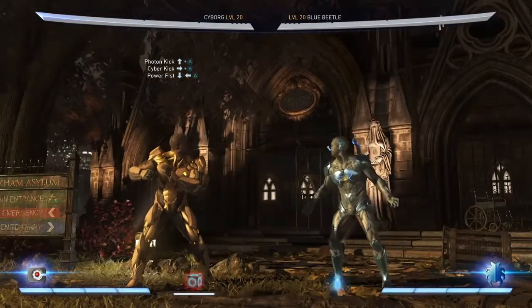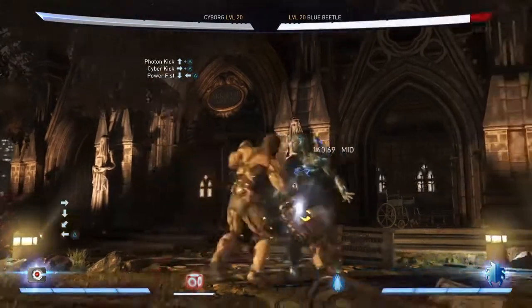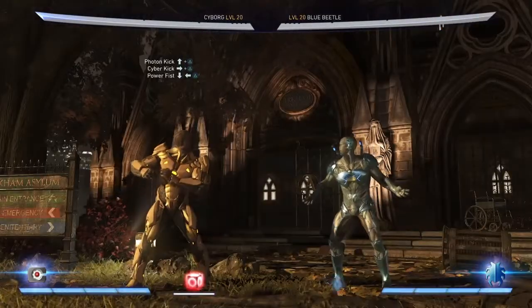After you do the cyber kit, you want to go in with a power fist — it will look just like this. The meter burn version will look like this; you have to meter burn. And here's the combo so far.